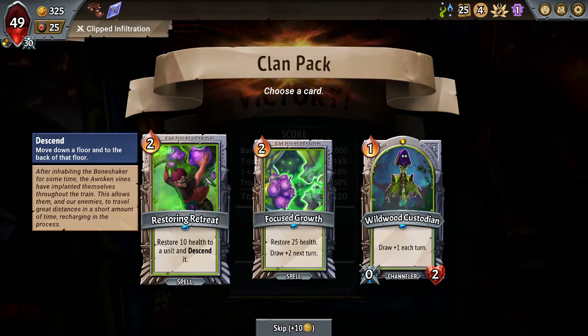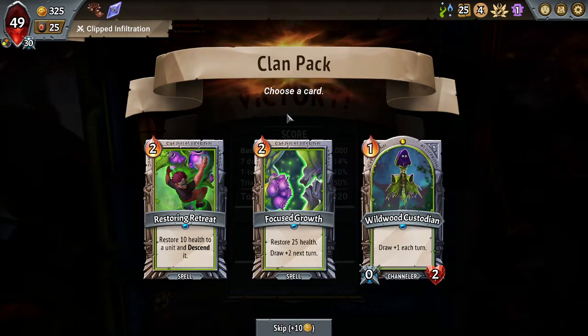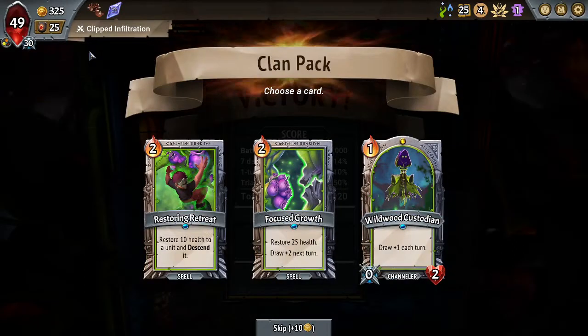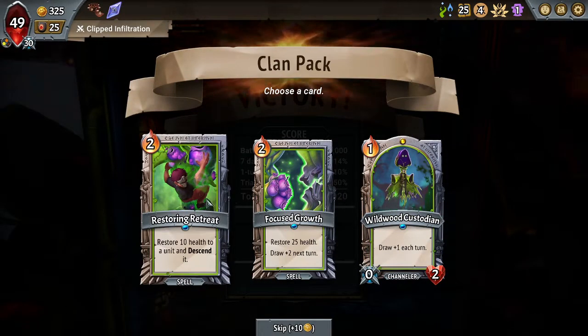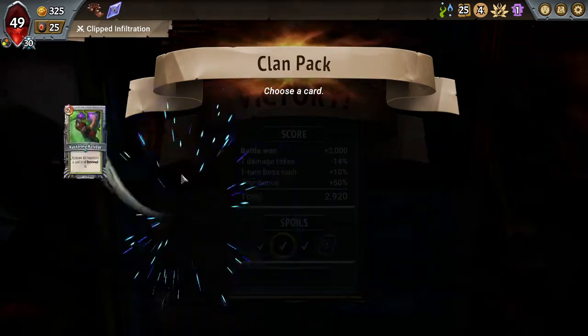Restoring Retreat — that would allow me to retreat. It really seems like we're setting up on the middle floor. What if I just take Focus Growth? I hate that Restoring Retreat costs two. I really feel it should cost one. I could use it to overstack my floors — I think I take it.